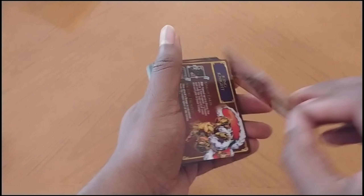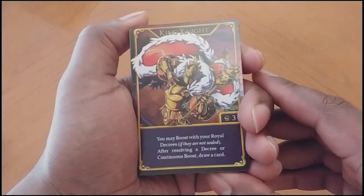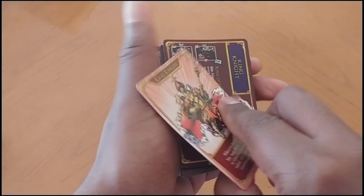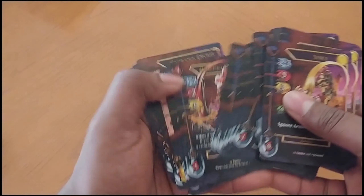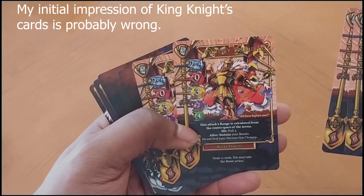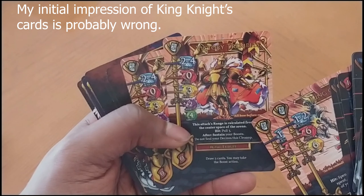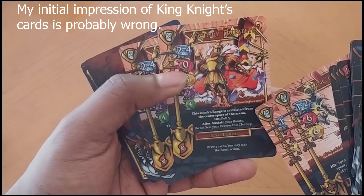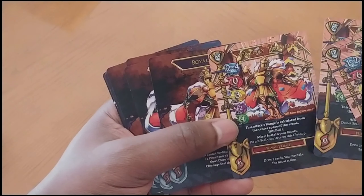And here we have King Knight. So you may boost with your Royal Decree if they are not sealed, and after resolving a decree or continuous boost you draw a card. This is King Knight's exceed form — nice. Let's take a look at some of his ultra moves: King of Cards and the Victory Trumpets — that's on theme. This attack's range is calculated from the center space of the arena — hit pull three, but it does no damage though. I guess it's used in conjunction with the decrees.